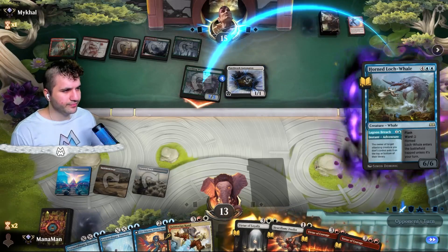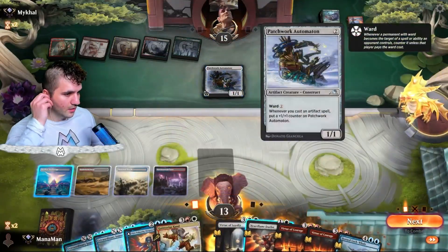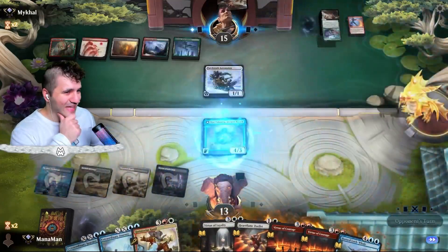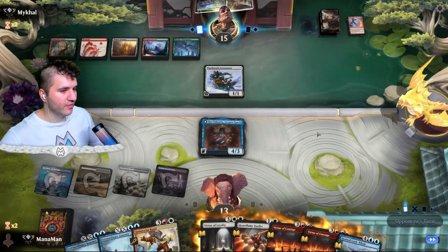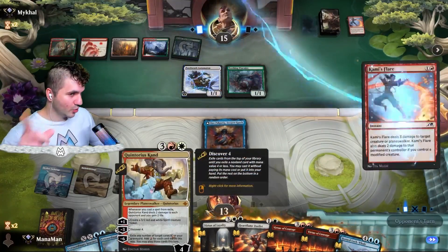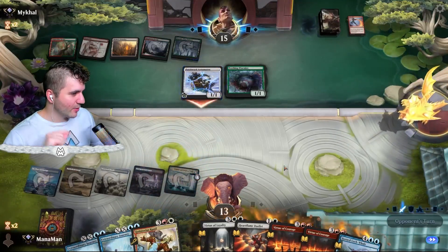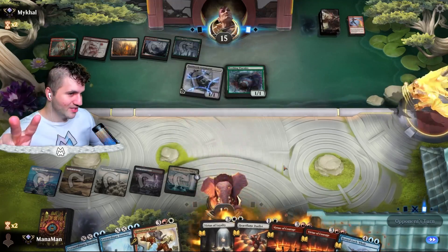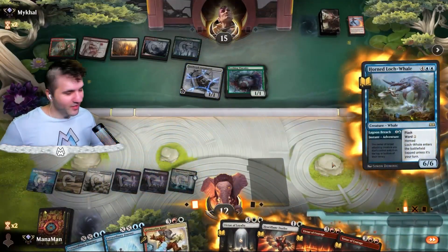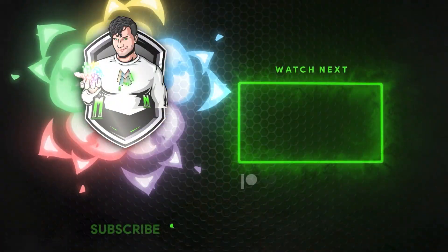Even if they put the exiled creature back on top of the library it just comes back as a 1/1 and doesn't help the Automation since it's not an artifact. Typically we want our god out before we go for that. We get our fourth land. We survive. Let's go for Quintorius — if we get Quintorius and Virtue of Courage that's great. Every time you play something with Virtue of Courage it does two damage through Quintorius and lets you exile from the top of the deck. We drop the Horn Locked Whale — and they just scoop. Wow.